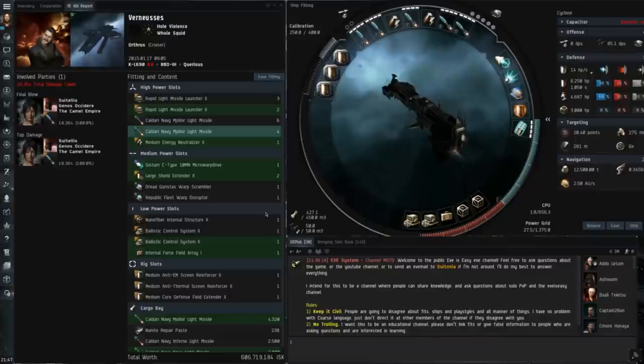The other Cyclone fits I see a lot more commonly are fits that are more favoured for brawling. There are single extra-large ancillary shield fits, very similar to mine but with a co-processor and an extra ballistic control unit, and then there are dual extra-large ancillary shield repair Cyclones, although to fit these they need to sacrifice two rig slots and the nanofibres for fitting modules, and they have to choose between a web or an invulnerability field.